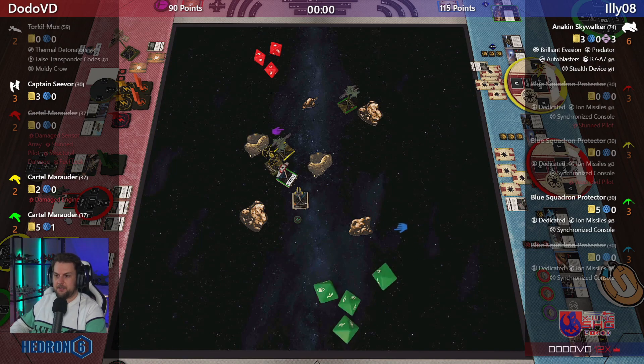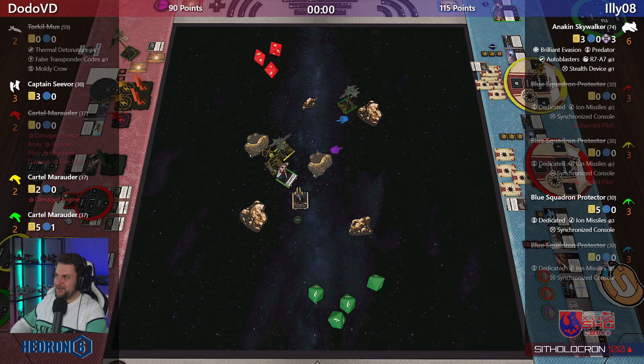Kyrex shooting into the Torrent — hit, hit, crit. Double evade — three squiggles. Congratulations to Illy on the comeback win!